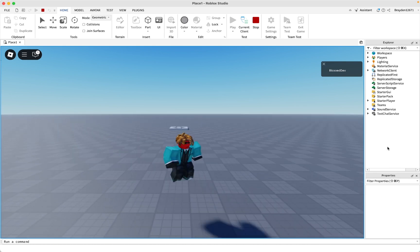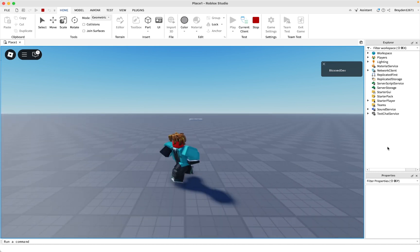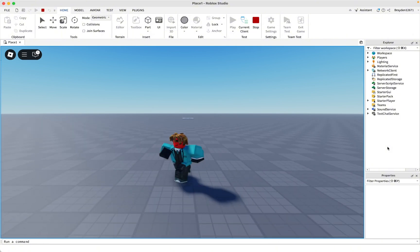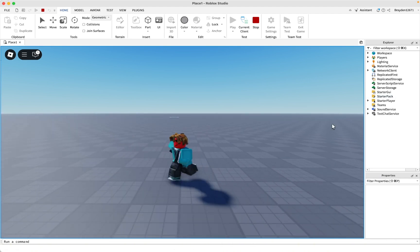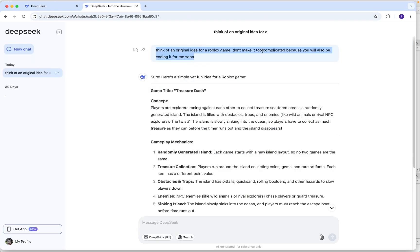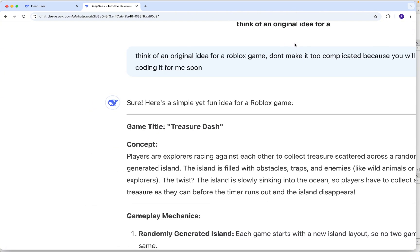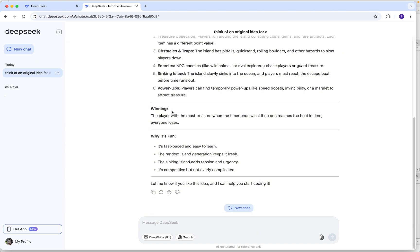Recently a new AI was released called DeepSeek and some people are saying it's better than ChatGPT, so I'm going to see if it can make a game in Roblox Studio. I'll be rating it by three things: how good and original the idea it comes up with is, can it script the game, and can it make 3D models. I already asked it to think of an original idea — players are explorers racing to collect treasures across a randomly generated island, with obstacles, while the island slowly sinks into the ocean. I like this idea, so let's start making it.